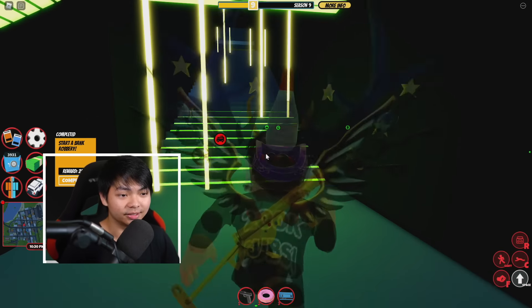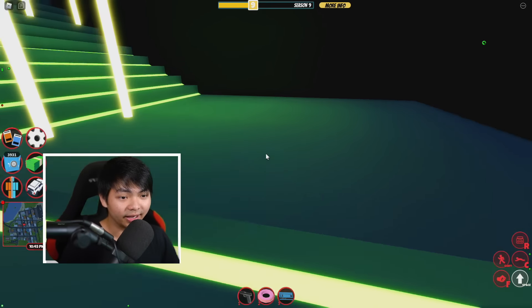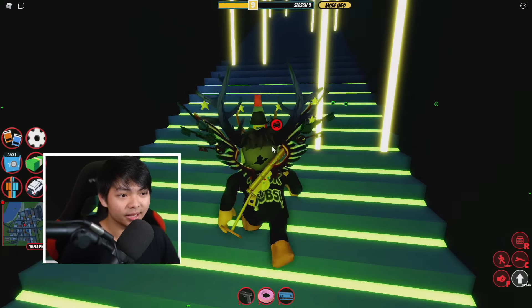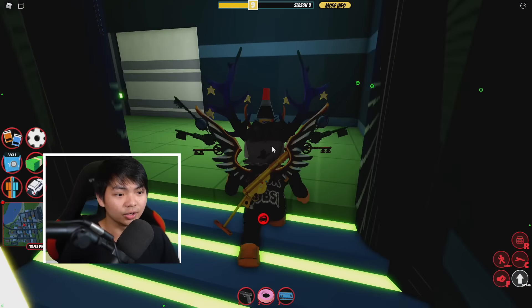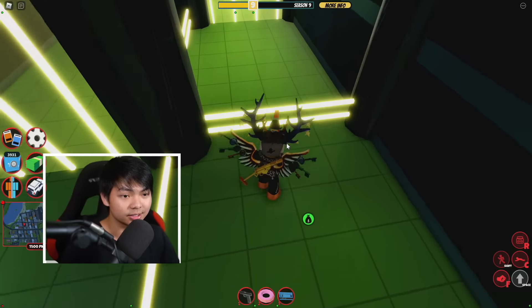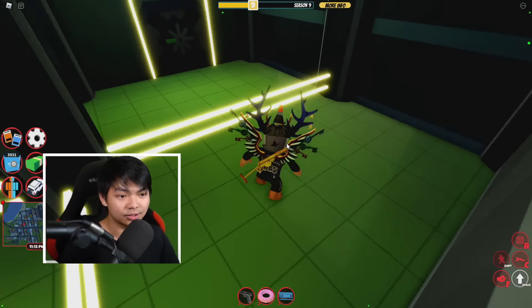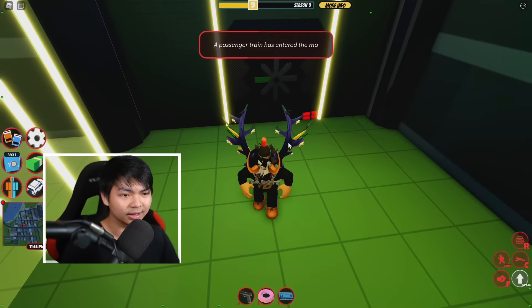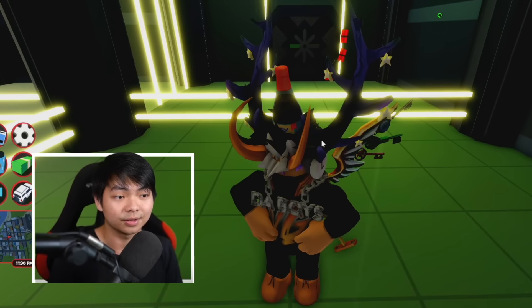Let's get inside the bank and rob it. Look at the lighting — it looks really nice. The bank is pretty simple: go left, then right, jump over here, jump over here, jump over here, and just like that you are in the vault.